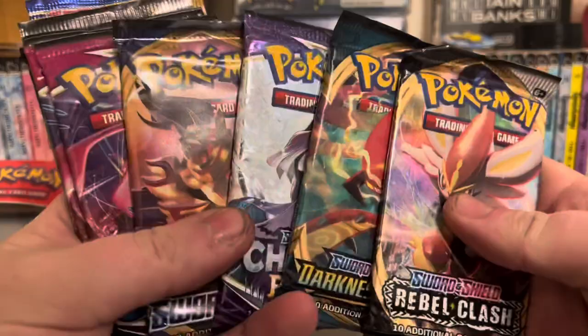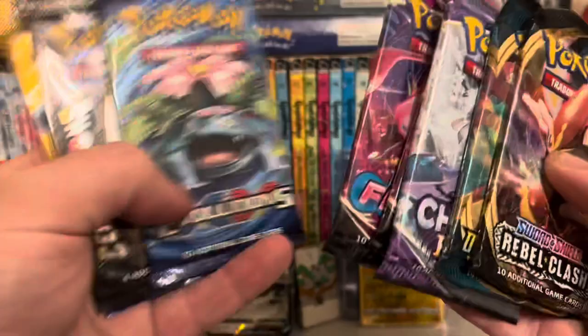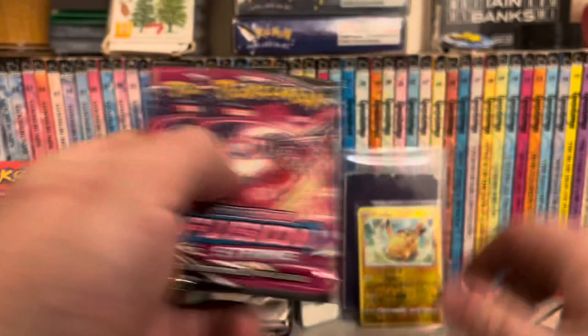Let's see what else we've got. Sword and Shield Darkness Ablaze, Chilling Rain, another base set, Fusion Strike, Evolutions, Generations, Celebrations, and Celebrations Japanese. Let's get into the Sword and Shield stuff — this is X and Y and Sun and Moon, so we'll do it newest first.